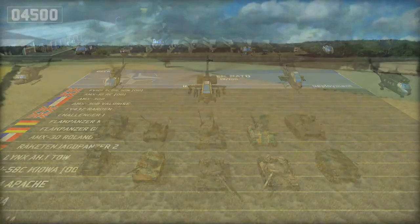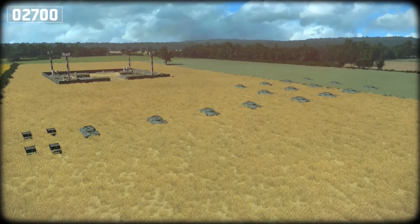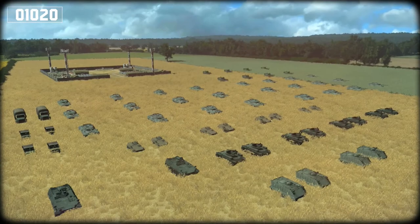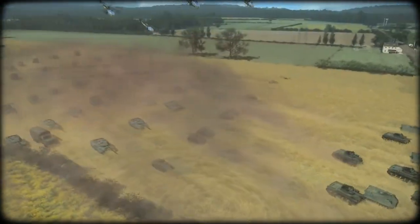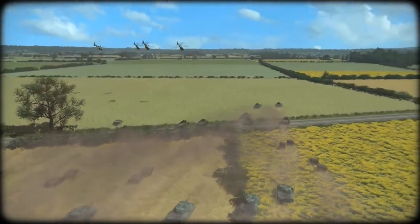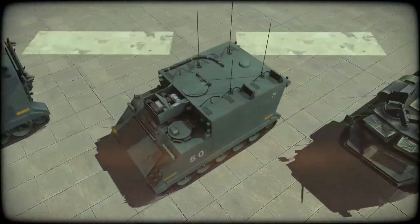In-game, players will be able to select and place on the battlefield any units they have added to their current deck, by spending the command points allocated to each player at the start of the game. This will constitute the vanguard of your forces, which will fight into battles to come. Thanks to special units called command units,